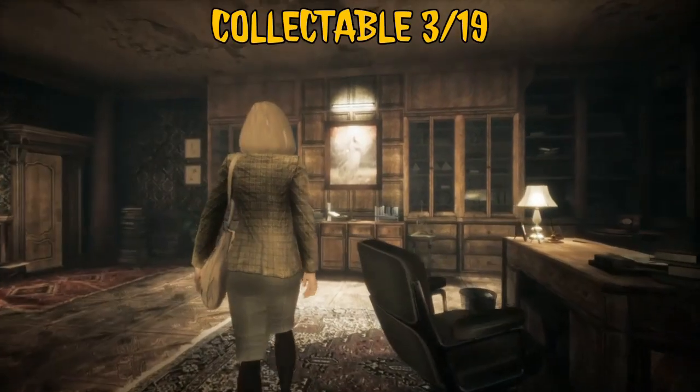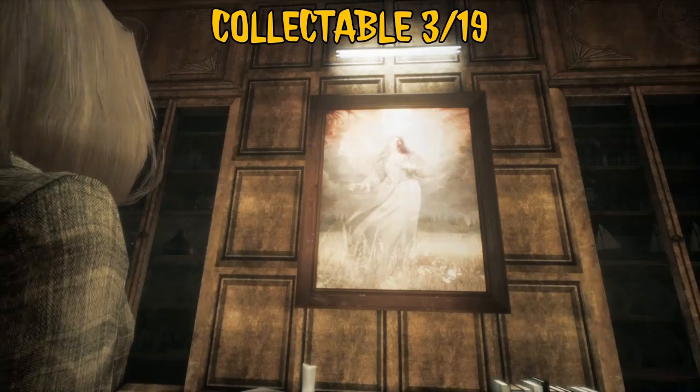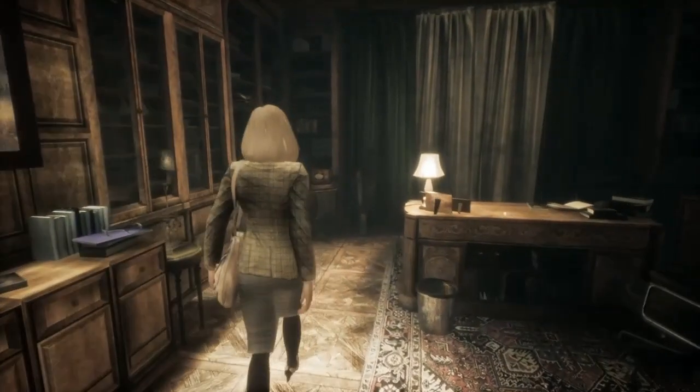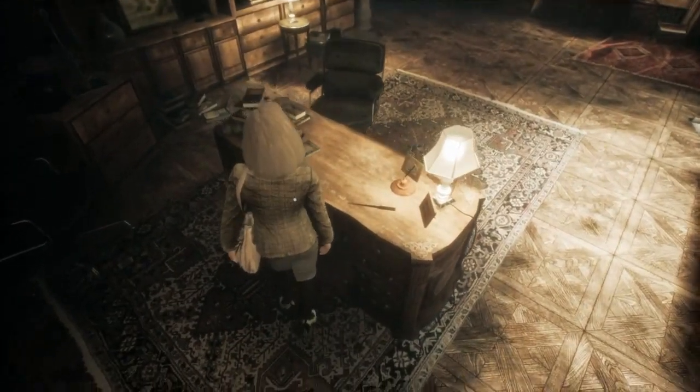In this office you have two collectibles: one straight ahead of you — this painting, interact with that — and one in the drawer of the desk. You have to get the desk collectible anyway to progress.